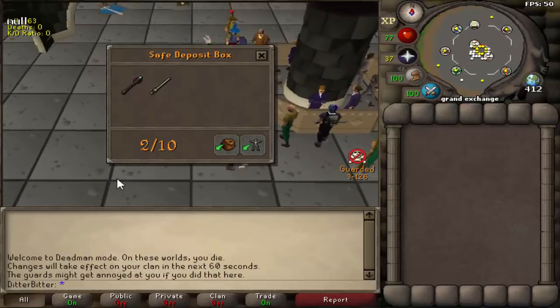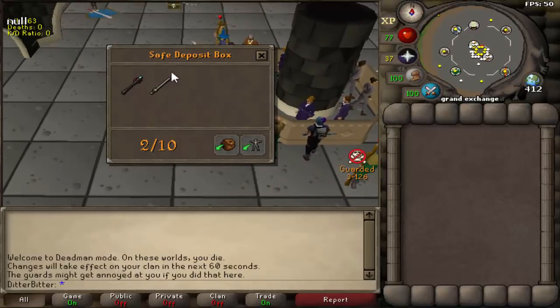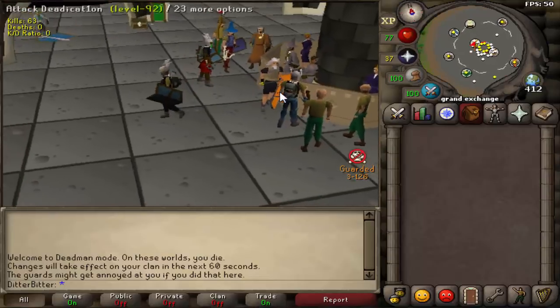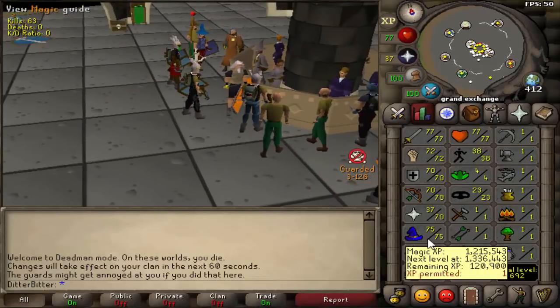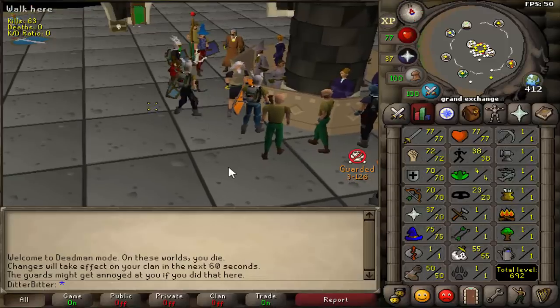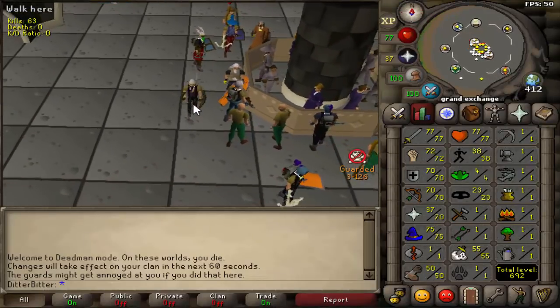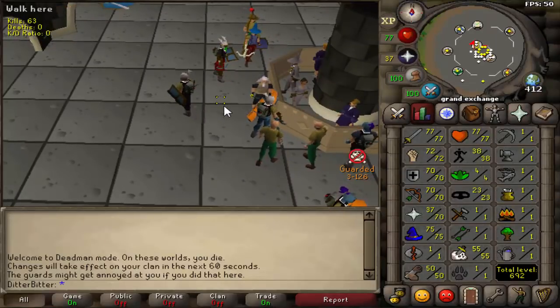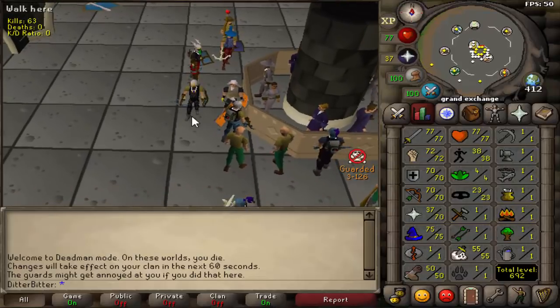That's going to be it for today's video. Next video is going to be a banger - look what we have in our depot box: Zuriel's staff and a Vestas longsword. We paid around 800k for the Zuriel's staff and 3.6 mil for the Vestas longsword - that's over 4 mil DMM cash. We'll be getting 78 attack and 78 mage so we can use both next cap. 33 fire waves with Zuriel's staff, and I don't even know how high I can hit with piety and the VLS. Subscribe so you don't miss the VLS and Zuriel's staff peaking video!